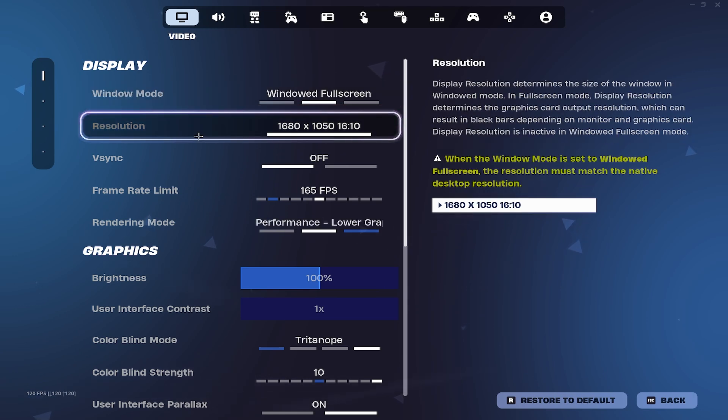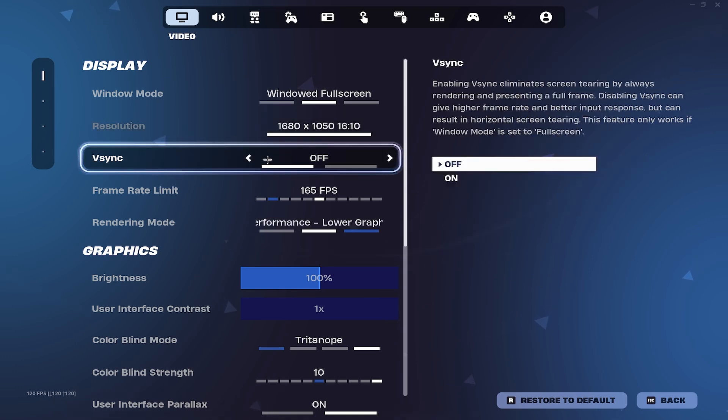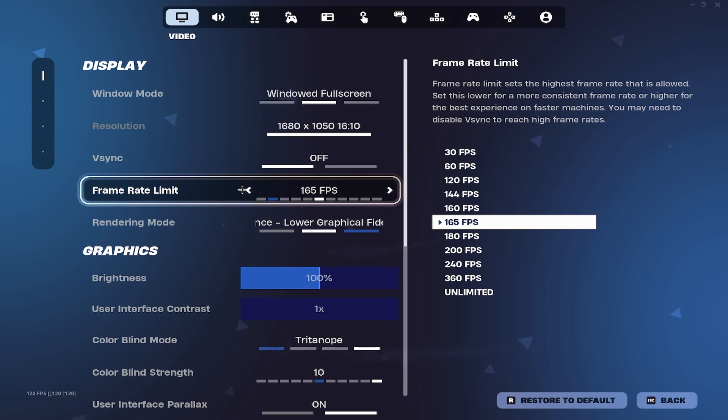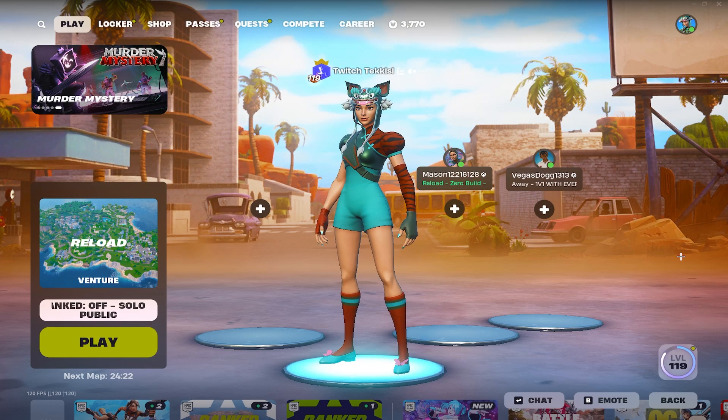On top of windowed fullscreen, you can also use a stretch res. My stretch res is 1680 by 1050 — I've made a previous video on how to get this. It boosted my FPS by around 20, moving me from around the low 140s up to the 160s.